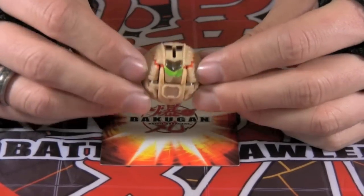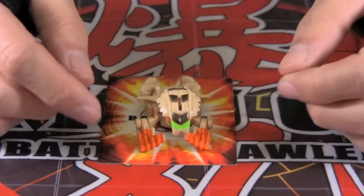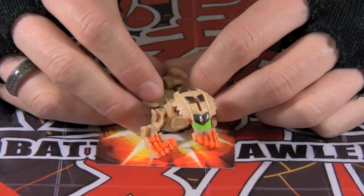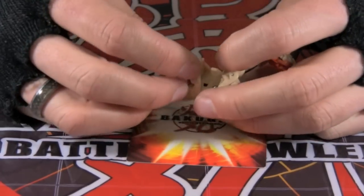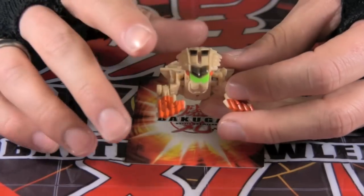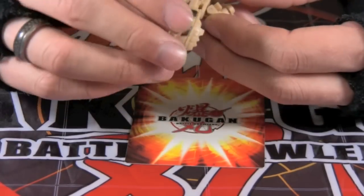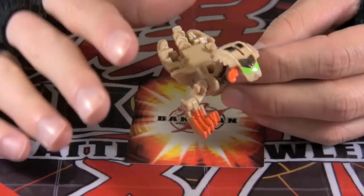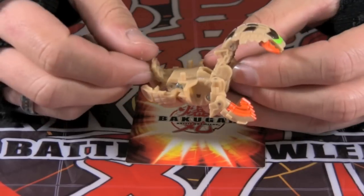This is a core Bakugan called Damakor. Damakor smashes his opponents with his massive head. He's a four-legged Bakugan that is nearly impossible to knock over. When in attack mode, spears shoot out the side of his head, cutting down the enemy. And he'll fend off attackers from the back and the sides with his spiked tail.